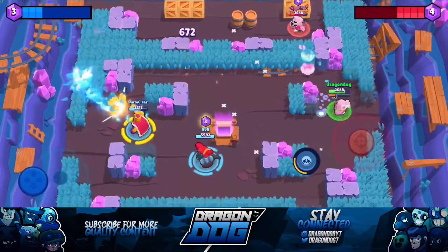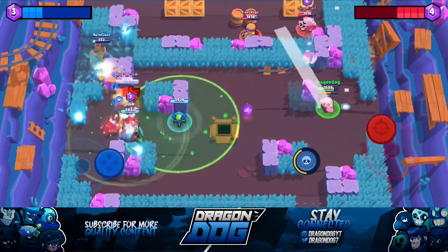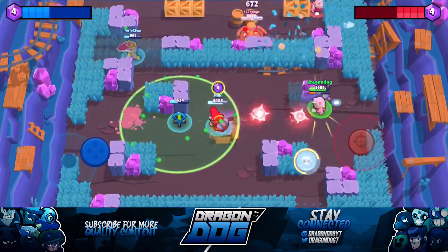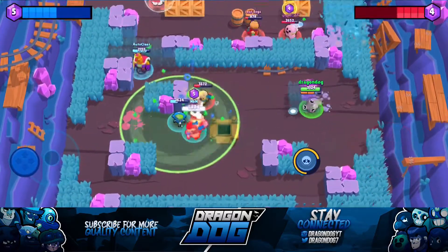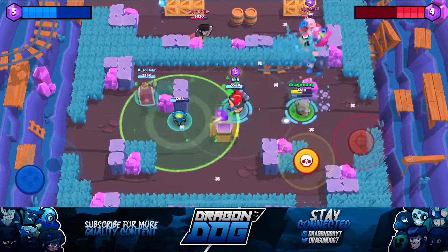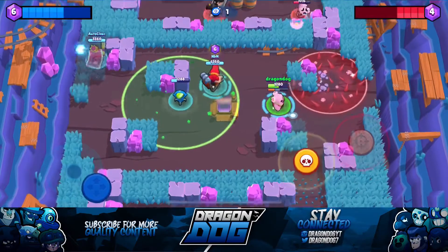Personally, I think I like Poco better with his star power than Pam, because his star power can be really helpful in some situations. On Hard Rock Mine, I prefer Spike going to the left side — if he can sneak up the left grass and stand in the middle area of their spawn point, he can have some really good control.